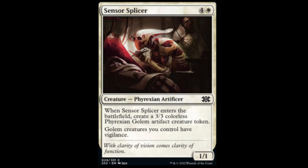Sensor Splicer: white and four, 1/1. When it enters the battlefield, you get a 3/3 colorless Golem. And it has Vigilance as long as you have the Sensor Splicer in play.